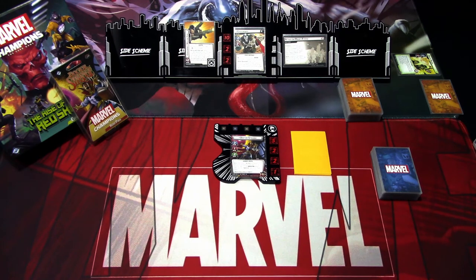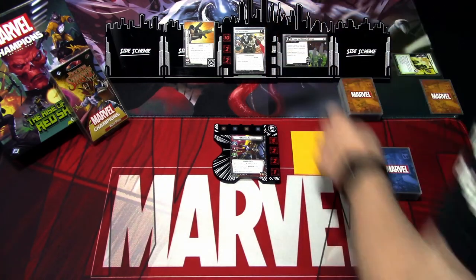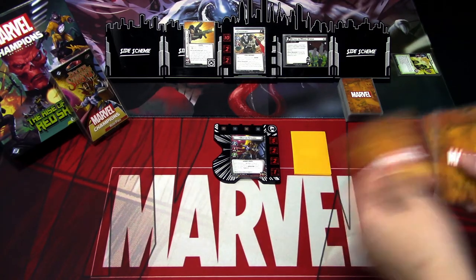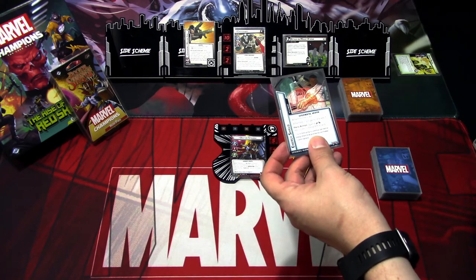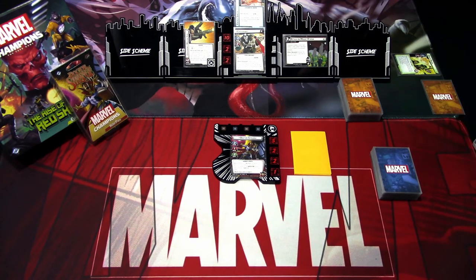We are playing Dr. Strange in the leadership aspect against Crossbones. Because we are starting on phase two, we already have the Crossbones machine gun in play. We flip the top card of the experimental weapons deck and get Energy Shield, which gives Retaliate to Crossbones. And we are ready to start playing.